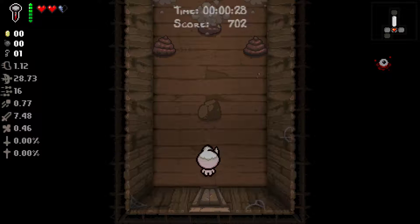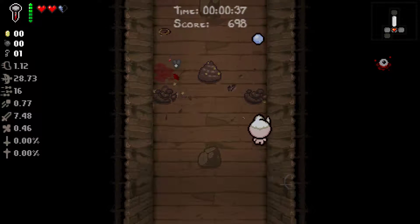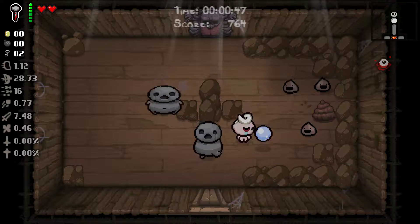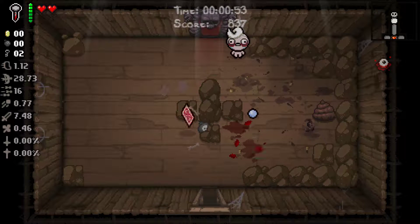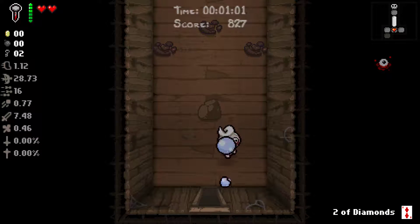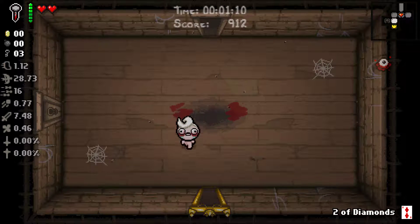We've got the Nail. I'm not sure what item this is — you can see it on the side since I enabled that other... HED. Anyway, we did have a Soul Heart but we lost all that trying to get used to this item. Let's see if I'm close up next to these guys I can take them out in basically one shot. Two of Diamonds, okay. So I can tell right now what we're going to need is range, and I'm not sure how well range can actually be increased with this item, but we're going to find out.